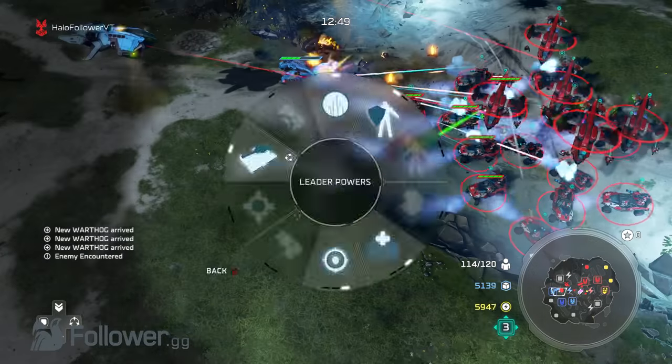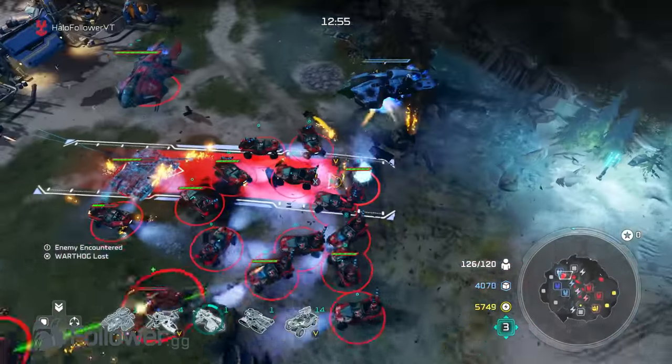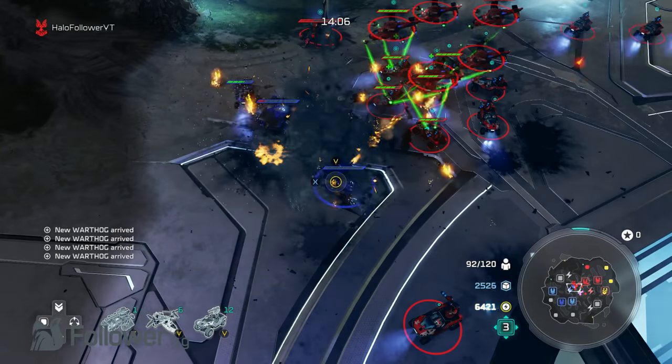The first power is the most recognized one, which is Ghost in the Machine, and it allows you to take over enemy mechanical units for a short time. The second one is Mach Blast, Hollow Decoy, and Shrapnel Mines.